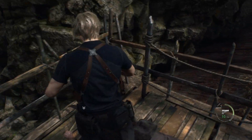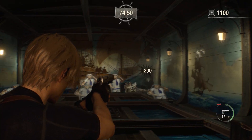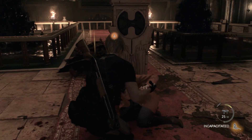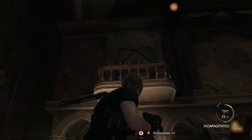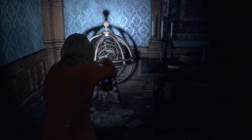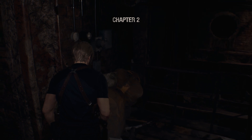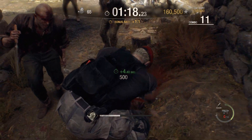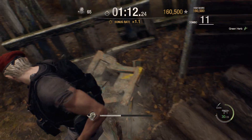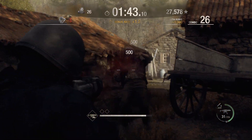In March of 2023, Resident Evil 4 received a remake for modern consoles and PC, bringing along a much anticipated update to the visuals. It took what was already great and gave it an entire makeover while maintaining the feel of the original. This remake features modernized controls while also adding new mechanics such as a parry system. However, the remake does have a few changes when it comes to content — certain enemies, areas, and side content like Assignment Ada and Separate Ways are currently missing. At launch, Mercenaries mode was absent as well, but has since been added as DLC, leaving the possibility of these cut modes being added in the future. This is the best Resident Evil remake yet, making it a great option for an updated RE4 experience.